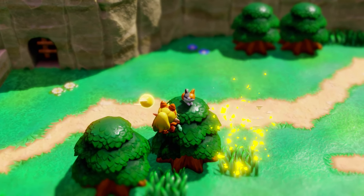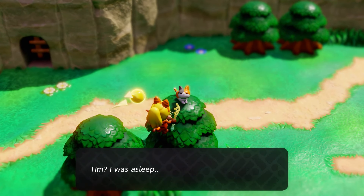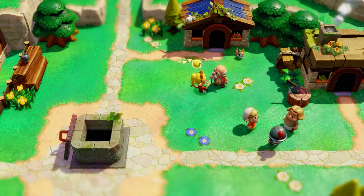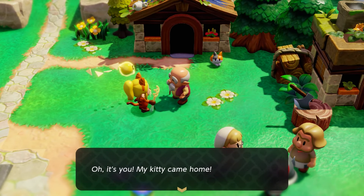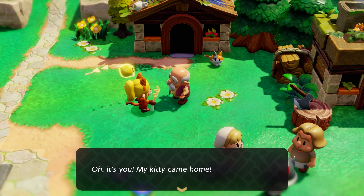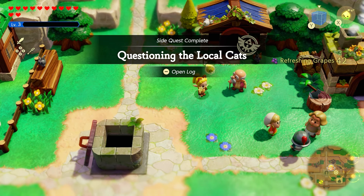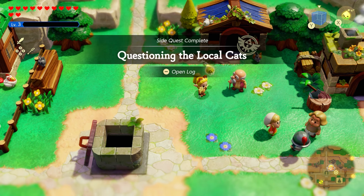Once you get here, just build something to get on top of the tree. Speak to the cat and basically tell it its owner is missing it, and it will head home. At that point, you just head back to the old man and you complete the quest just like that. I hope this guide helped you — thank you for watching. You should also know that this is not the only quest that requires wearing cat clothes and speaking to cats.